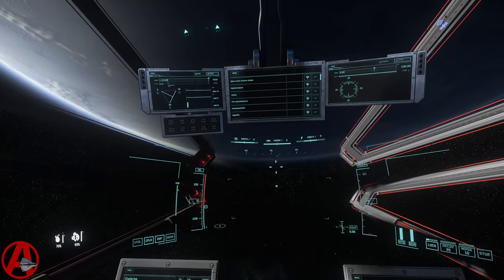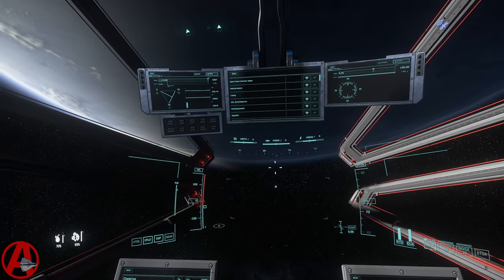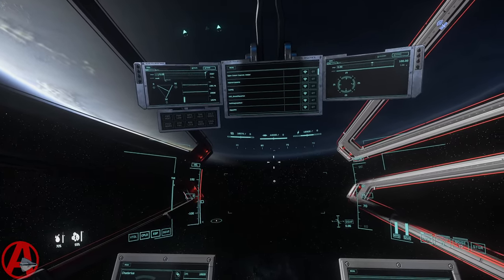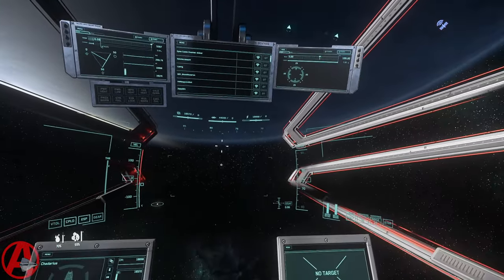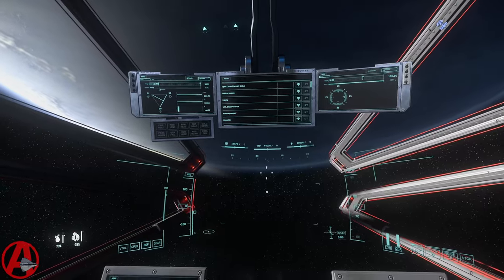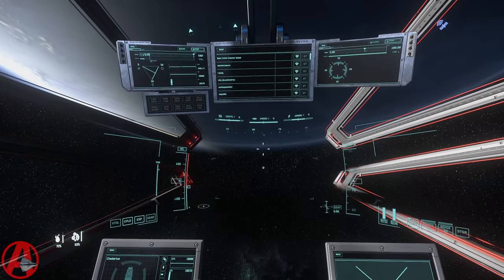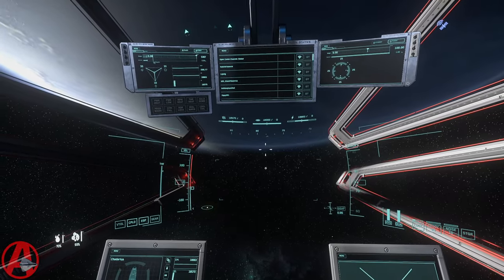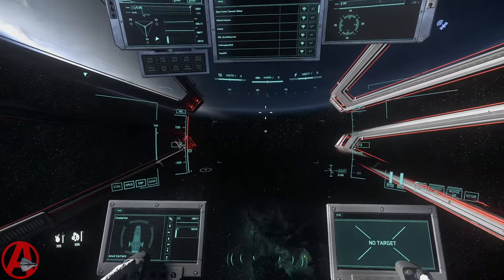And so if I do 'steady as she goes' or 'standard flight' — same macro — it's going to set my power triangle to put even power into everything. AVA: steady as she goes. Stand by. Standard impulse. Okay, so there you go — it's just done a reset power and we're fine.